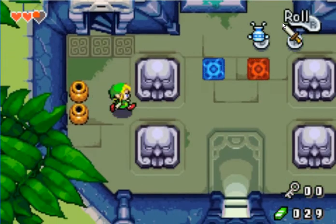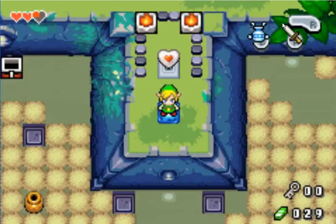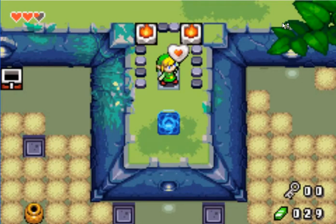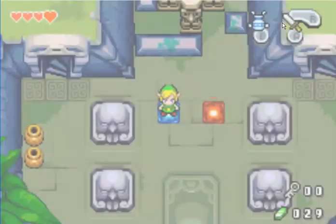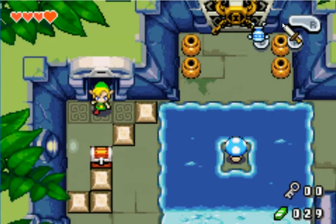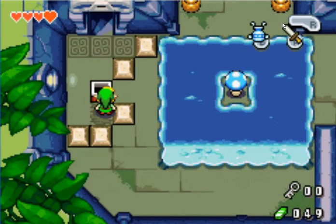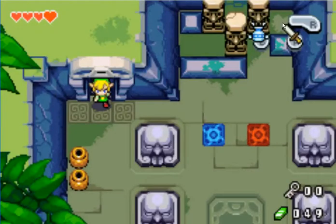There's that blue portal that will take us to the other blue portal, so we're actually gonna use this quickly to get this piece of heart. There we go — now we'll have four hearts to battle the boss. You're gonna wanna come down here. As you can see there's the boss door. You got twenty rupees, and we are gonna need a lot of rupees — I'll probably do some grinding off screen later.